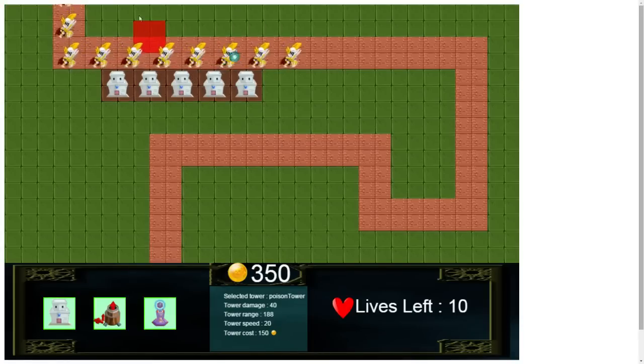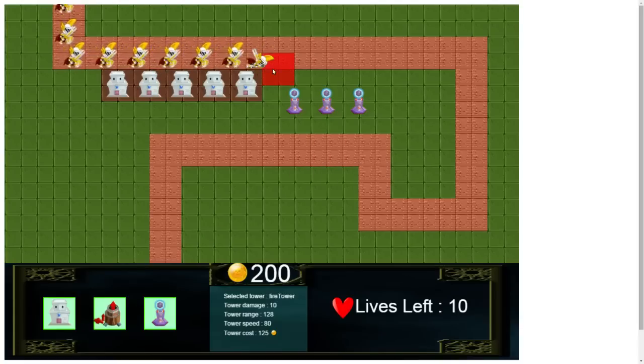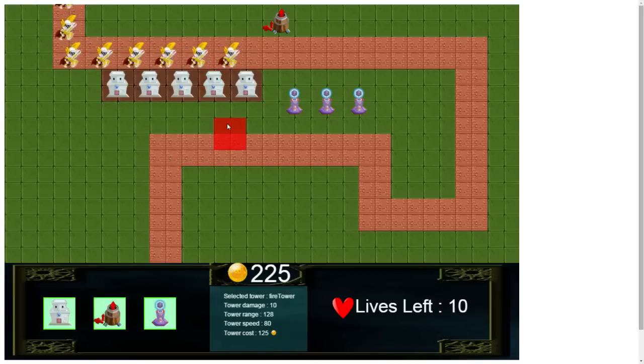Now we can build my favorite tower — it can be built here and here. Don't have enough gold yet... can build, can build. Let me show you the last tower type, which fires a red bubble.